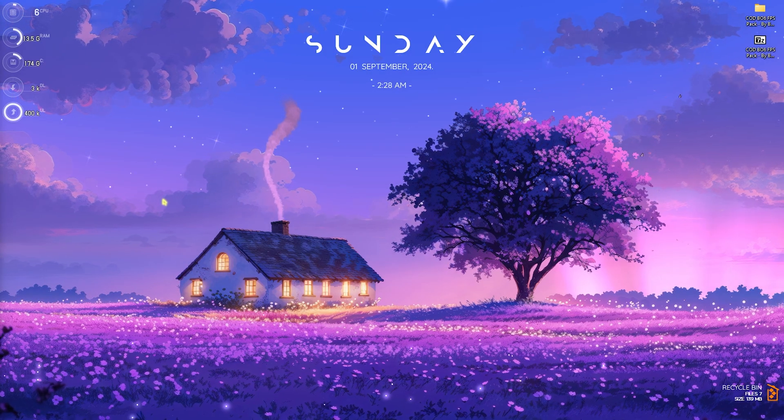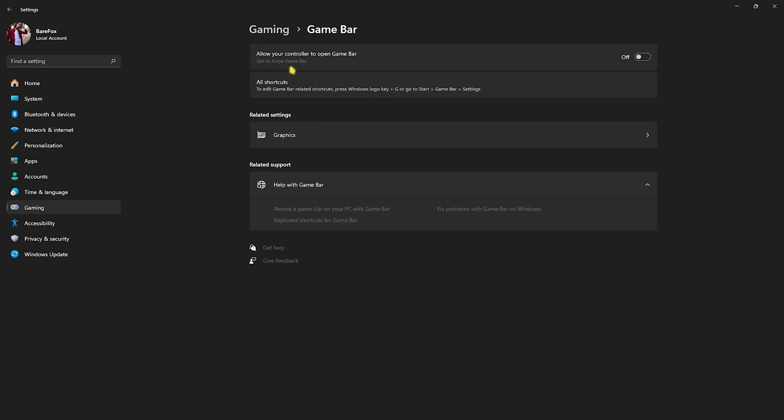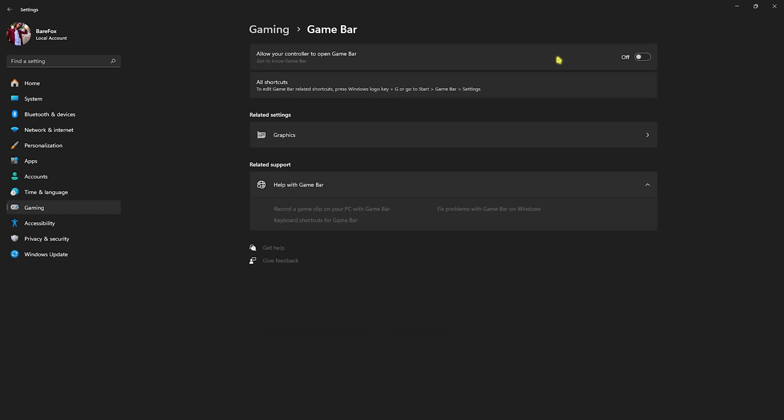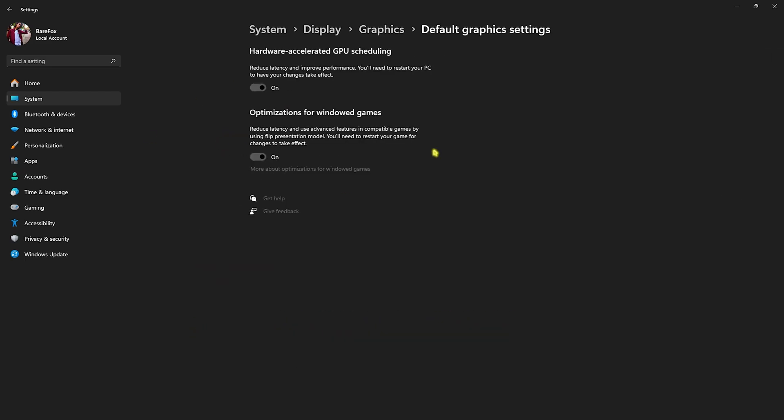First thing first are the essential Windows settings. Head over to Settings on your PC, go down to Gaming, head over to Game Bar and turn it off. Game Bar turned off consumes less processes and less memory usage in the background, allowing you headroom for your games to perform better. Right beneath that you'll find Graphic Settings — head over to that and click on Change Default Graphics Settings, then enable both Hardware Accelerated GPU Scheduling as well as Optimizations for Windows Games, as both will help you use your GPU for the game as well as reducing your input latency.